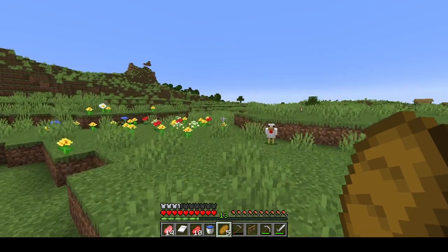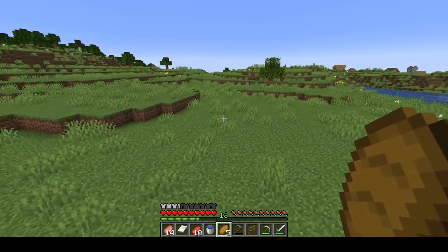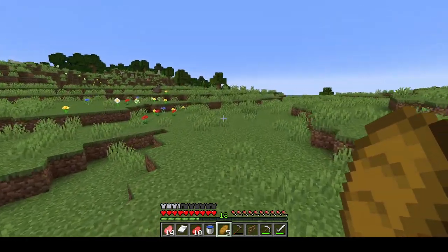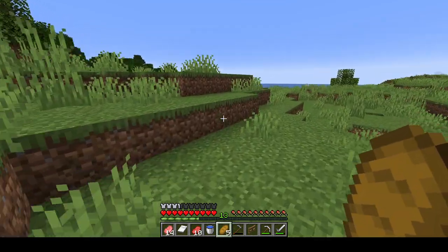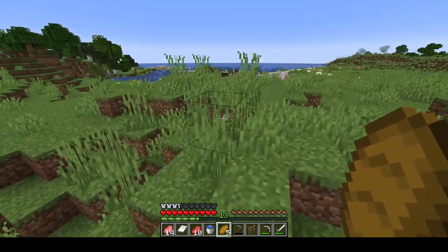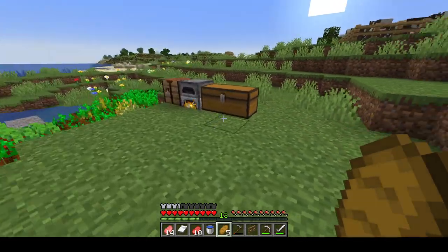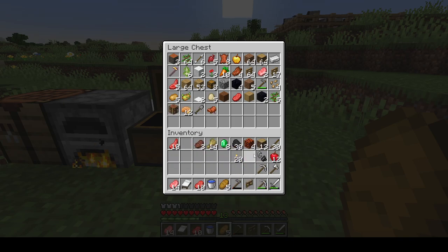We'll work on the house - that's what we'll do next episode. Work on the house, get some storage actually set up. Because as much as I love just having a chest beside a furnace and a crafting table, it's not the most efficient setup. I'll dump a bunch of this off and go visit our toolsmith. Unfortunately he's just got stone tools right now.